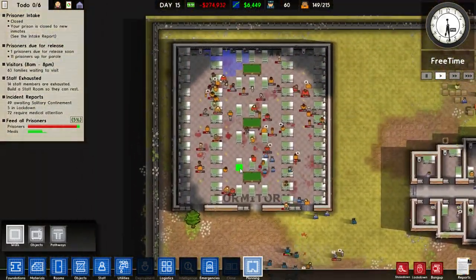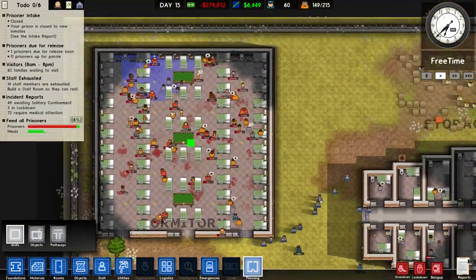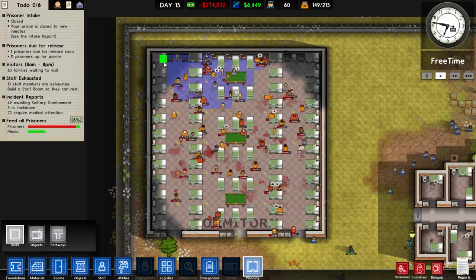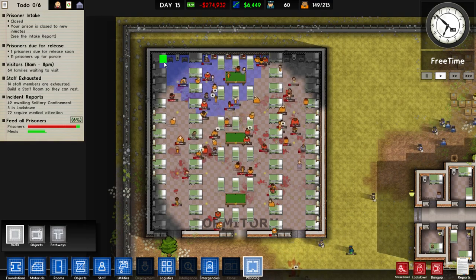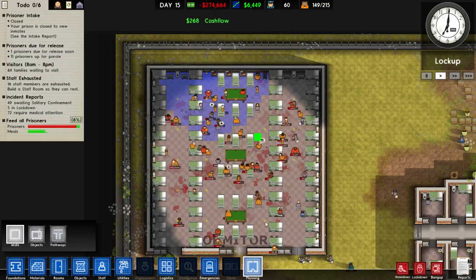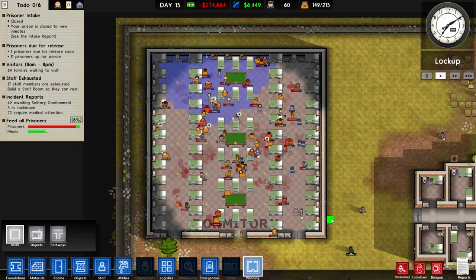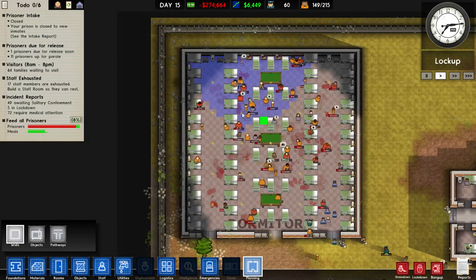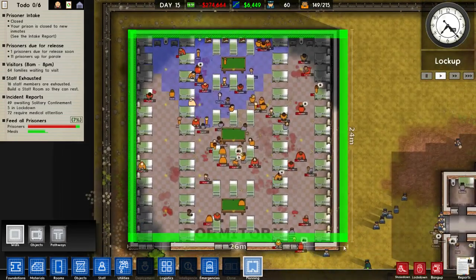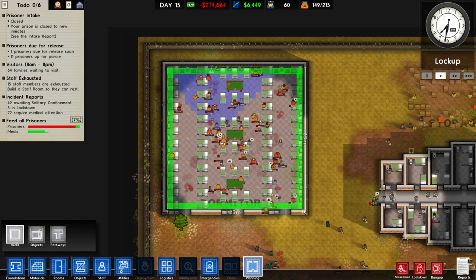Then I went properly crazy over here — you can see this is probably where it's kicked off the most. I built a 23x23 dormitory. Let me get my calculator out: 23x23 gives 529 spaces in the centre. Divide that by 4 and that's 132.25, so rounding down, this block will house 132 prisoners. It's quite impressive for a 25x25 building on the outside dimensions.